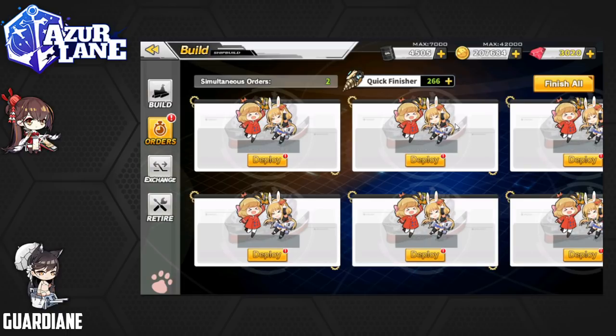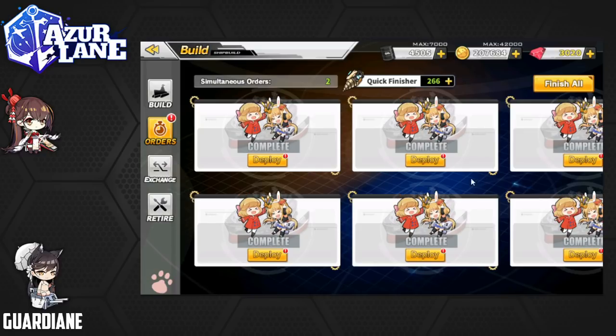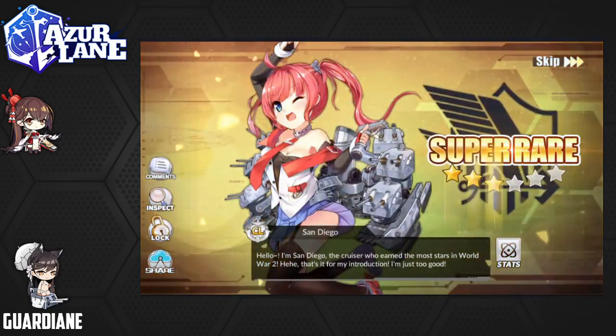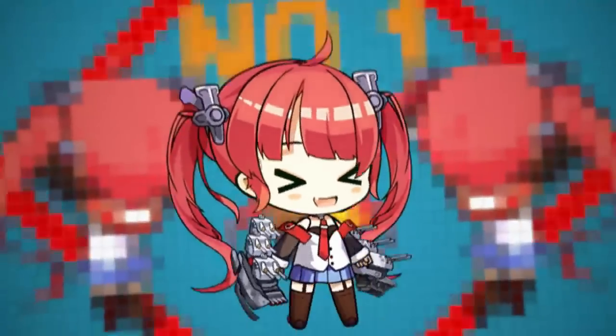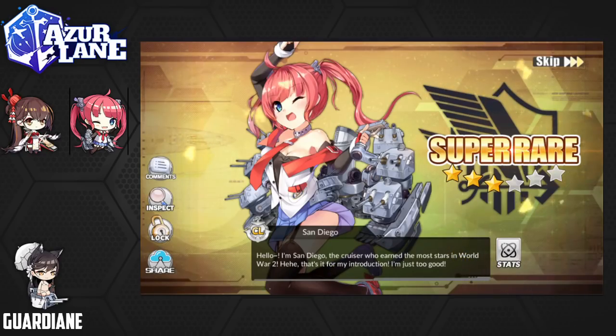Continuing along with our weekly pulls — the Visitors Died in Red event is officially over, so no more pulls for any of the Crane Sisters or any of those limited time units. But we are still fishing for a Belfast potentially. So we're going to finish off these orders for the week and see what we get. Let's go ahead and hit the Finish All button — fingers crossed. Oh come on! I officially have enough San Diegos to max Limit Break.